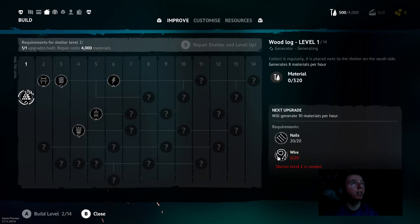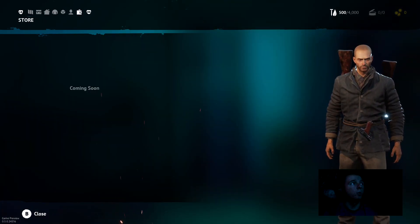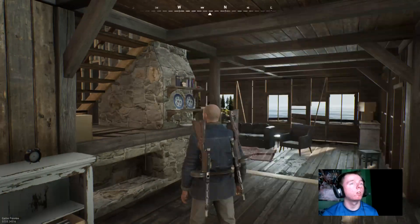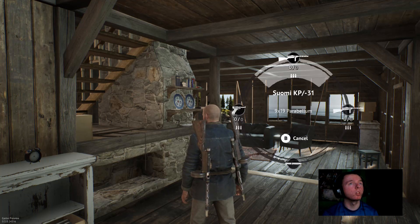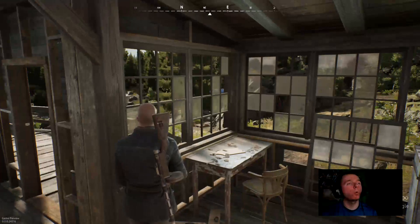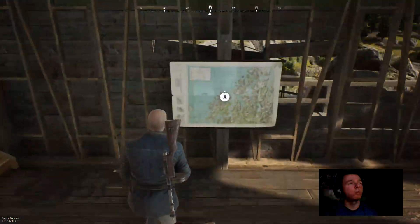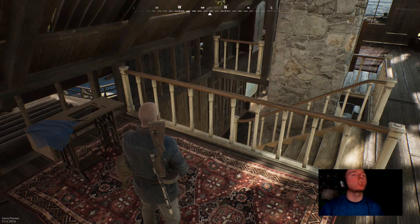So now that we got 500, can we actually craft anything? No. We got nails, we need wire. Coming soon — stores coming soon. This is where your heal items are. You don't start out with ammo — you actually have to find it. They don't give you ammo in the beginning. That is so unfair. This is literally survival to like the next level. Jesus.